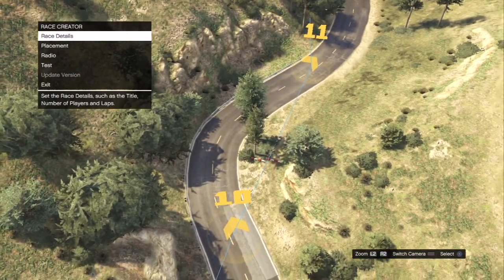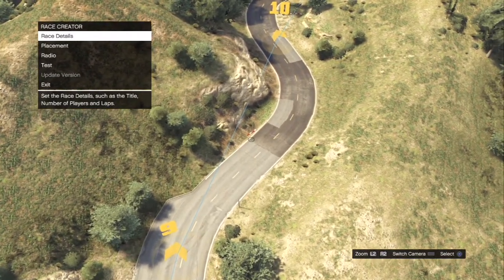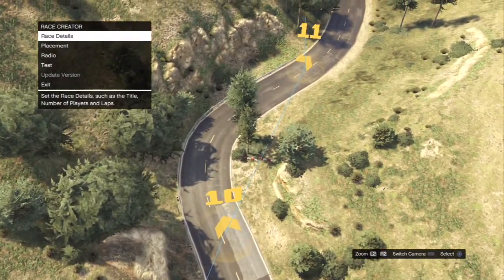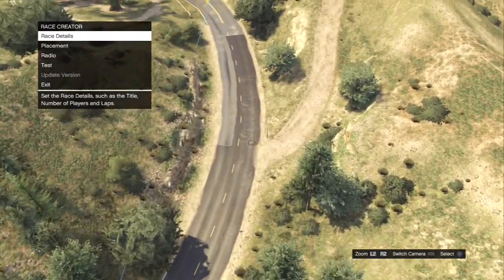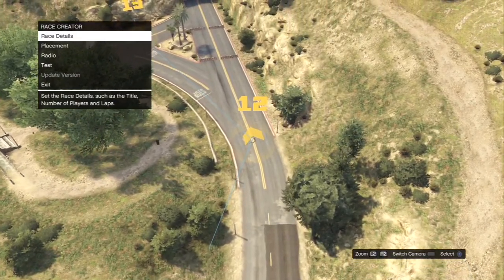That can spit you out into multiple barriers — I'll show you one right here. You can hit this rock if you even miss that barrier, and you can also hit this barrier and the exit guard rail. You might not be able to see it very well from here, but it's a very difficult section for new players.